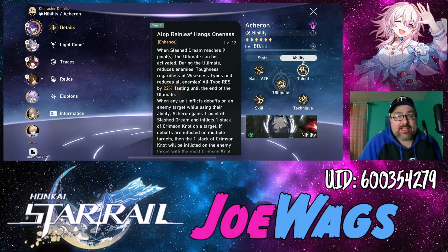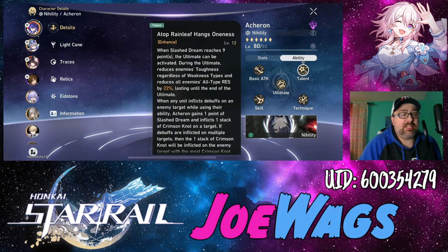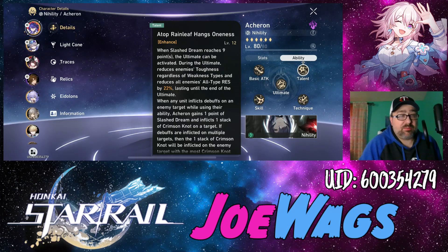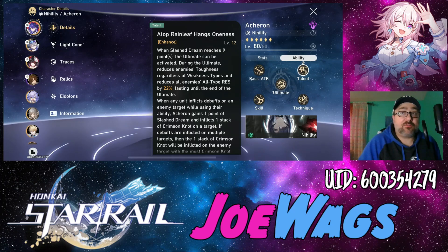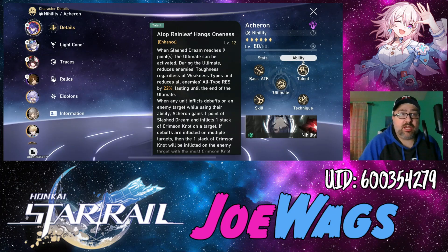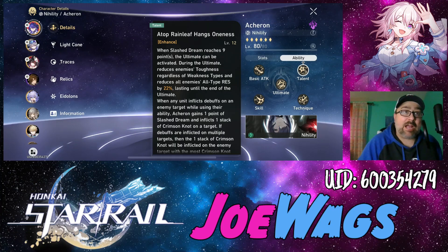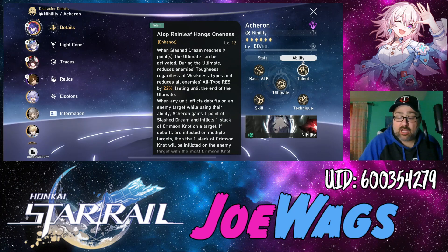The way her buff works is: anytime the enemy is debuffed, she gains a stack. Basically per turn this can happen one time, with some exceptions. If my ally debuffs the enemy I get a stack. If an enemy gets debuffed off-turn — even not by my ally — it still happens. For example, in DOT-themed stages, if I kill a trotter and it inflicts DOTs, she'll still get a stack off of it. The one-per-turn limit means if a character does AOE debuffs or multiple debuffs at once, she still only gets one stack from that instance. But Acheron herself can get multiple stacks on her own turn.